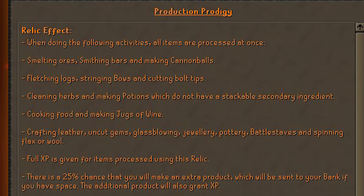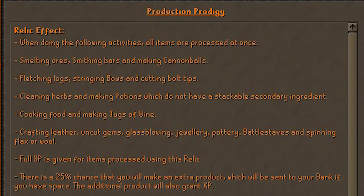For people that actually actively want to do PVM, I feel like the last relic is the no-brainer pick. The last tier 1 relic is Production Prodigy. No more waiting for your potions to be made, herbs to be cleaned, bars to be smelted, bows to be fletched — all of that will be done in one tick. This will still give you full XP and a 25% chance of making an extra item sent straight to your bank. This is going to save you a lot of time and minimize bank standing this league.